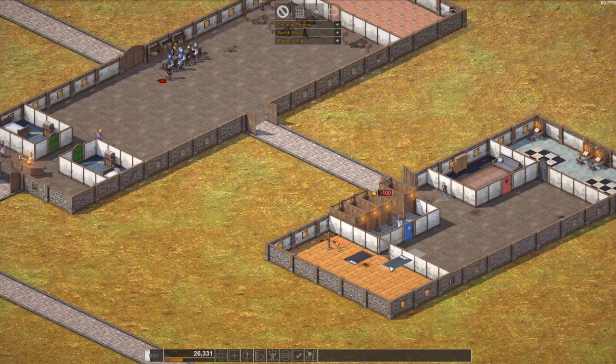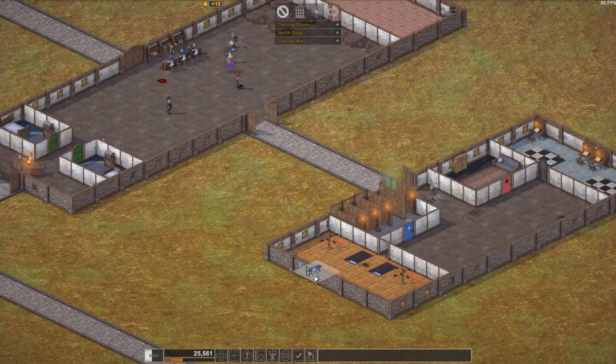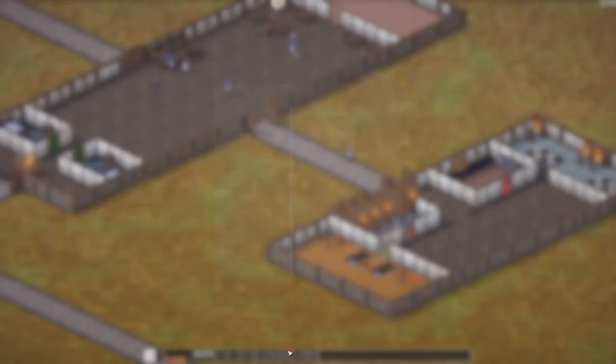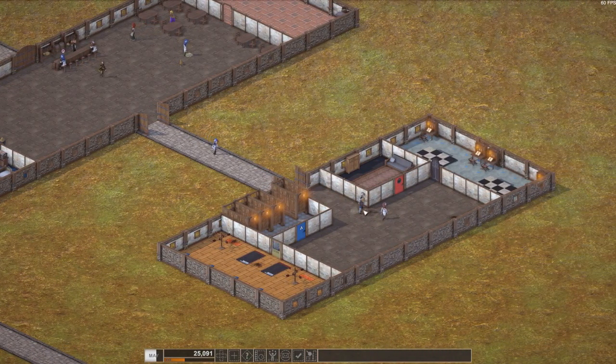Let's have another exercise mat over here and a training dummy. And another exercise mat — and a bench press. Another bench press. I'm probably overdoing it. Another bench press — I think I can fit another one over here. Yes, good! Good job, that's nice. We have 285 reputation — that's low, but the guys are moving to study. This guy is looking for trouble, and this guy also.